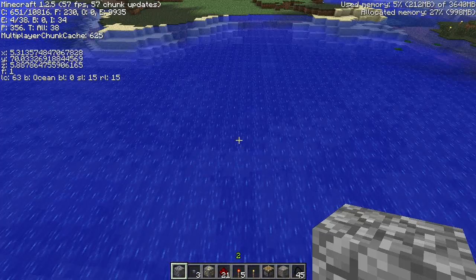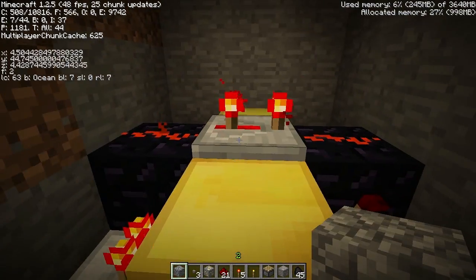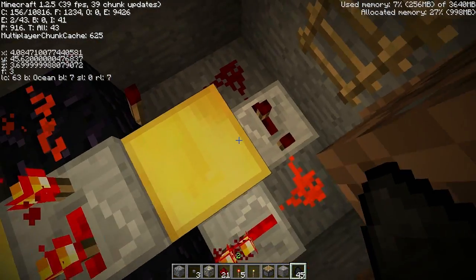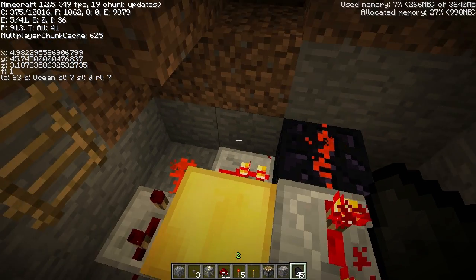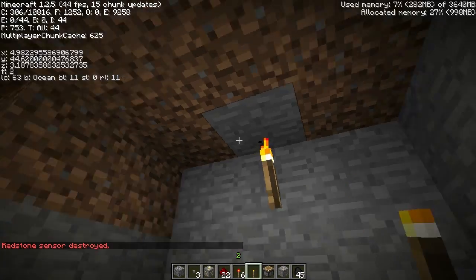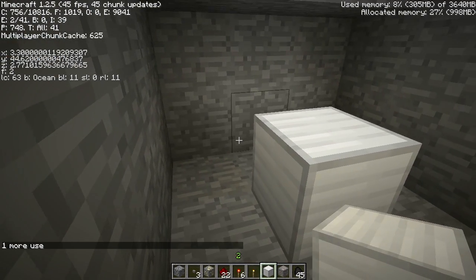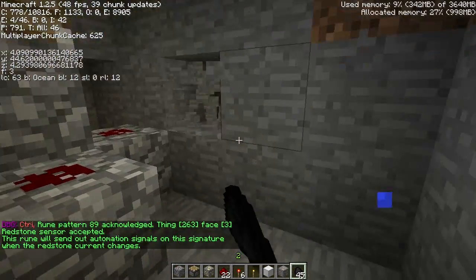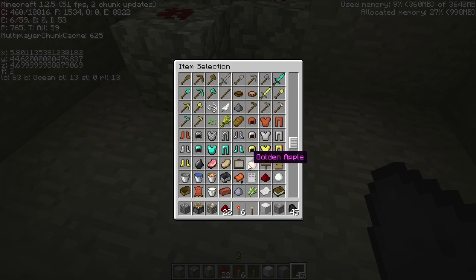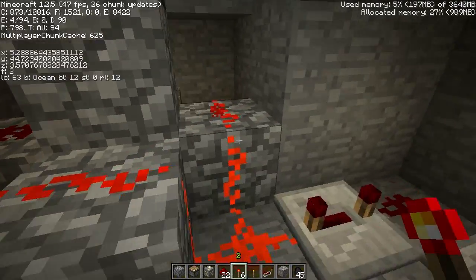One final application is the odd properties of the chunk at 0,0. On most servers, that chunk is kept in perpetual memory — it will always be there and always be functioning. Because of that, redstone sensors placed there will never go out of memory, meaning they'll always be functioning. You could have a clock or other system constantly transmitting signals, or a receiver that always functions. To demonstrate, a sensor is placed at 0,0 for a cobblestone signature — that's the redstone clock, sorry, redstone sensor.